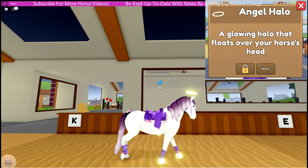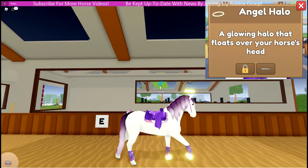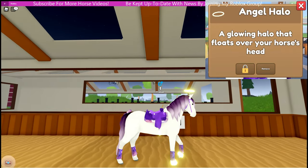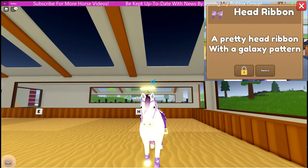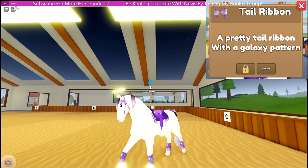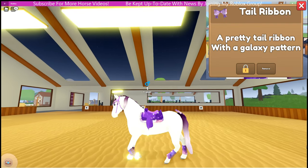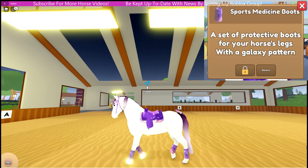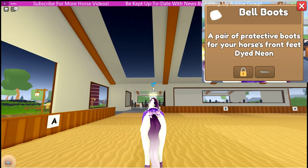He also has the angel halo — so here's my angel horse. I did make an angel horse and a devil horse, so this is my angel one. He's wearing the galaxy pattern head ribbon, galaxy pattern tail ribbon, the galaxy pattern sports medicine boots, and finally the neon bell boots.